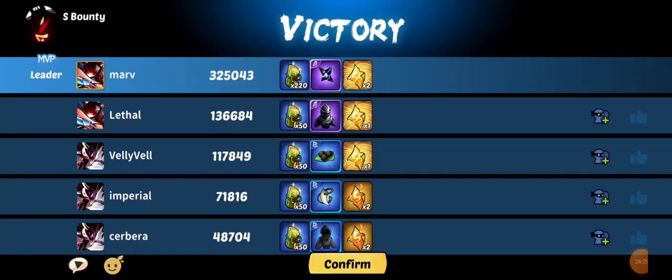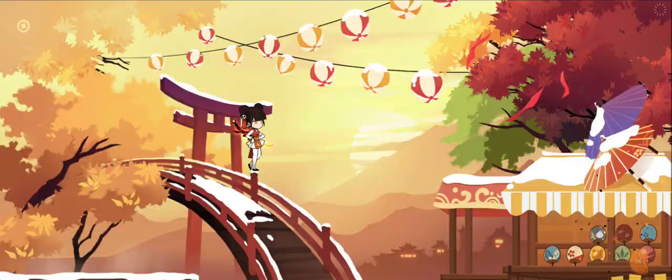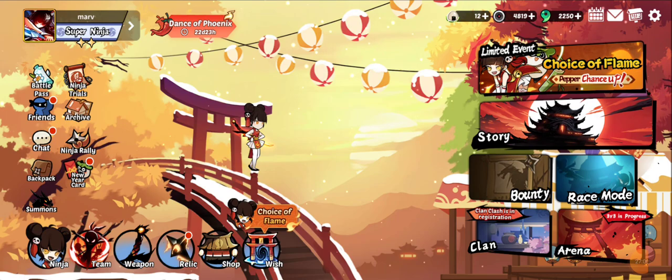That's another way to go about it - if you have another character, start with a weaker one and then transition to your main to unload as much damage as possible. If you're having issues, that's one thing you can try. If you found this video informative, leave a like and subscribe, and join the Ninja Must Die Discord if you have more questions or need help. Depending on how well this video does, we'll see if we can do another one. Until next time, take care.